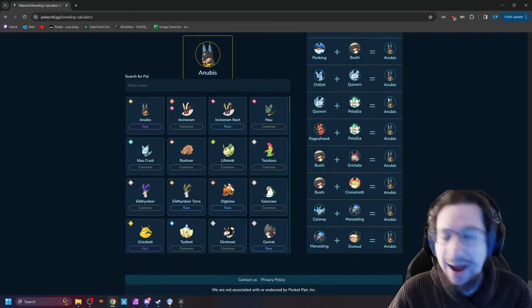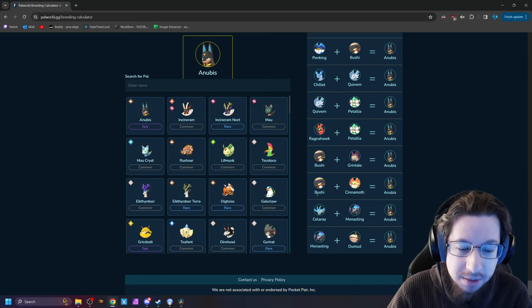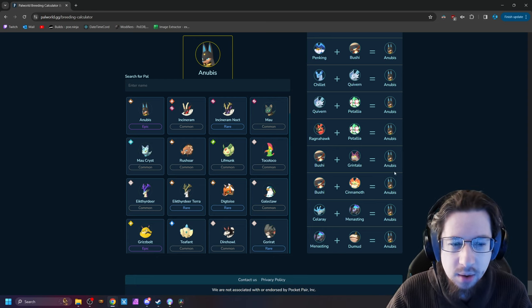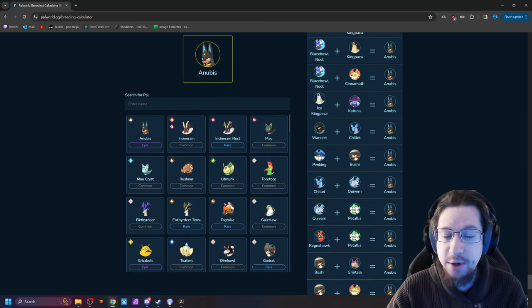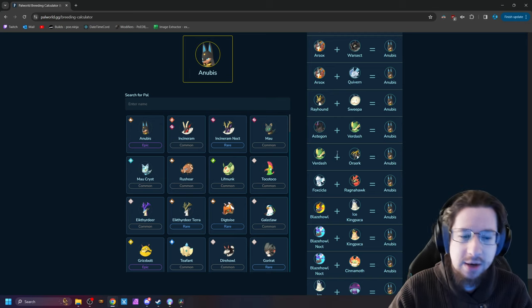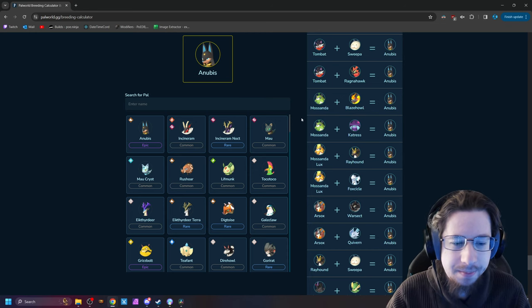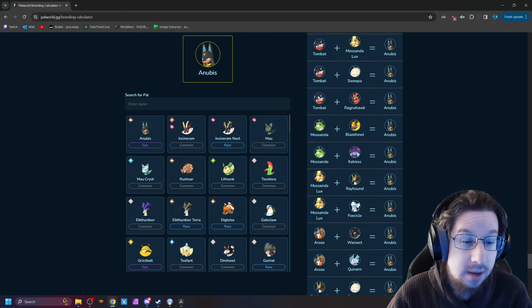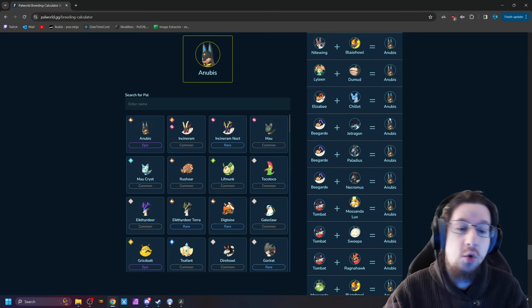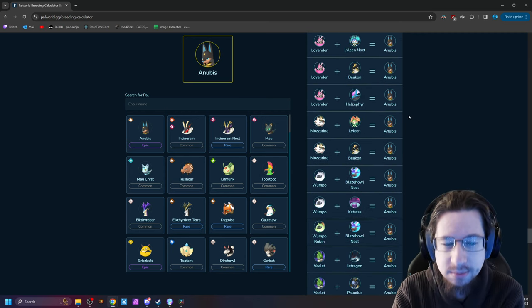Some of these you're probably not going to have — for example, Menastate is a really high-level PAL, difficult to get outside of breeding. On the other hand, Bushi is pretty low level, you can get him in the early 20s, and Cinemoth — they're everywhere. So Bushi plus Cinemoth equals Anubis. Or alternatively, Penking plus Bushi — Penking's easy to get. Maybe you have a Rayhound — Rayhound plus Sweepa works, Musanda plus Catris, Tombat plus Sweepa. There are so many different combos, and a lot of them include very common, easy-to-farm PALs. Therefore, if you want an Anubis, it's quite easy to get.